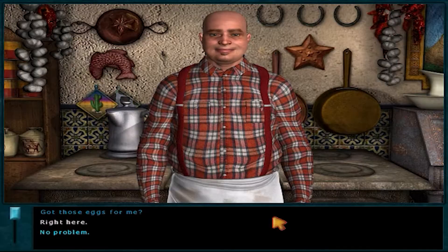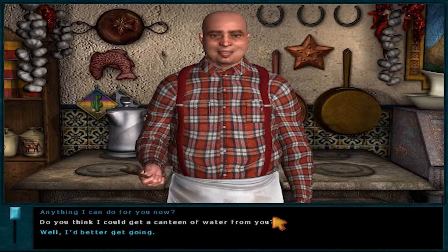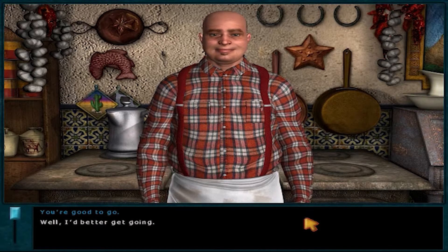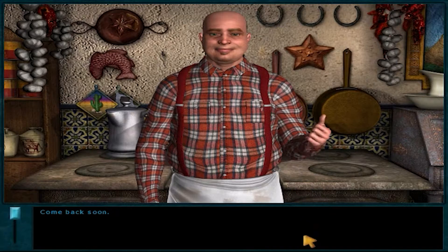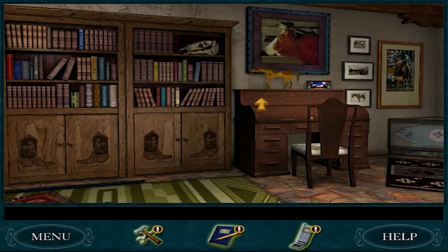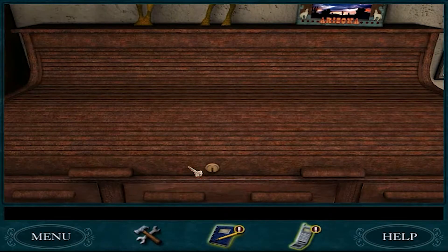Got those eggs for me? Right here. Good for you. Anything I can do for you now? Do you think I could get a canteen of water from you? Got one right here. You're good to go. Well, I'd better get going. Come back soon. While we're inside, before I forget, we should probably take care of roll top desk shenanigans, and you get to see how annoying they made the inventory.